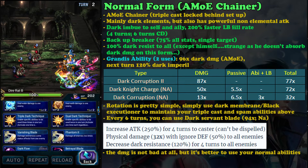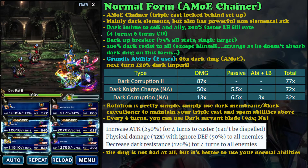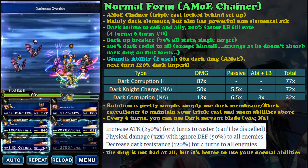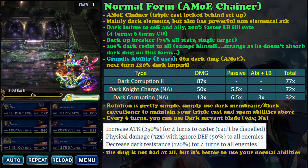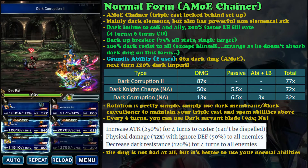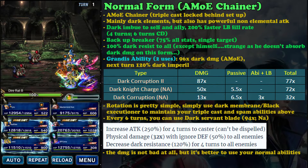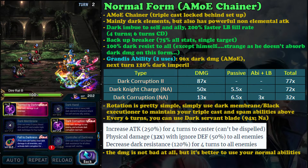If the enemy is weak against dark, you can imbue one of your allies with dark element. This is really nice compared to other mirror of equity chainers, because neo vision characters are usually locked to one element. This ability to imbue an element to an ally is really good. He can also become your backup breaker, with 75% all-stats break for a single target.